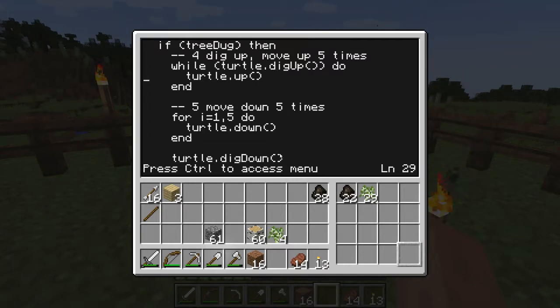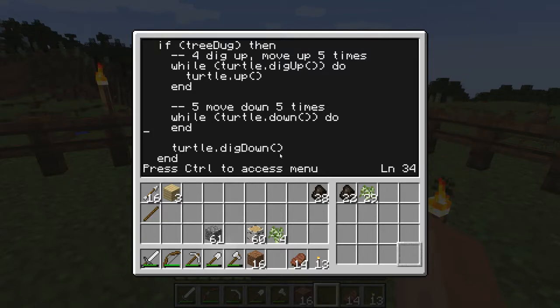But now we don't know how far up we've gone, so how far down should we go? Well, the turtle move commands - up, down, forward, back, even the turn commands - all have a success value returned from them. This means we can use another while loop to keep moving down until it hits a blockage. The only instruction we need to repeat is turtle.down, so we don't need any code inside this block. One thing to watch out for is that if you get the condition wrong, you can end up losing the turtle. This has happened to me - I had to build a tower of dirt 200 blocks high to retrieve a turtle that had eventually run out of fuel.